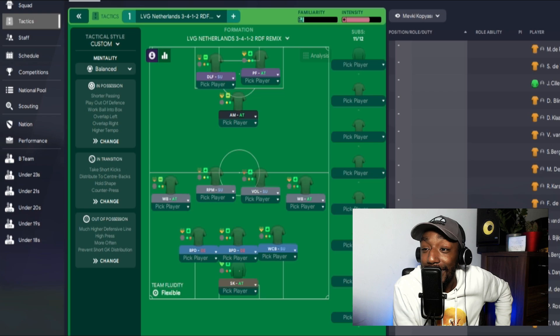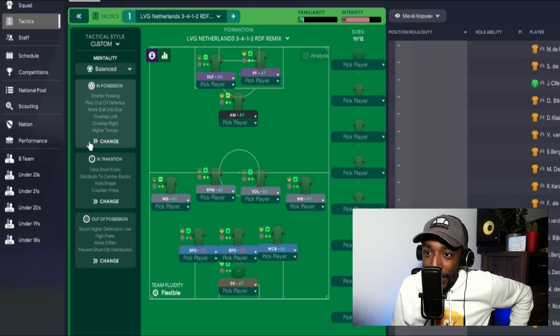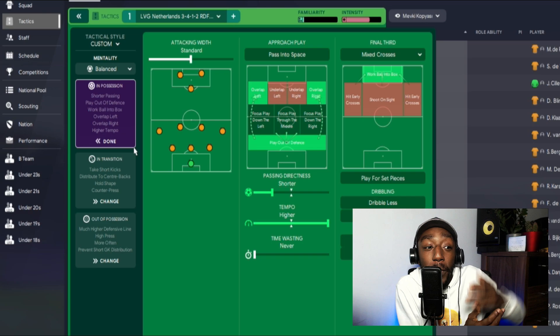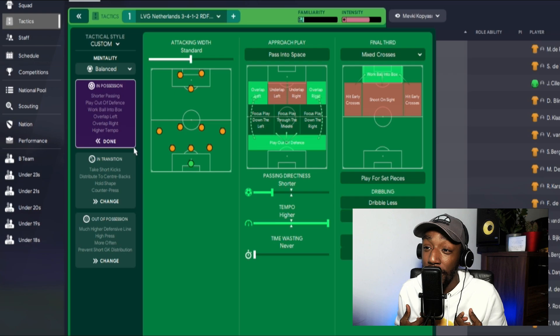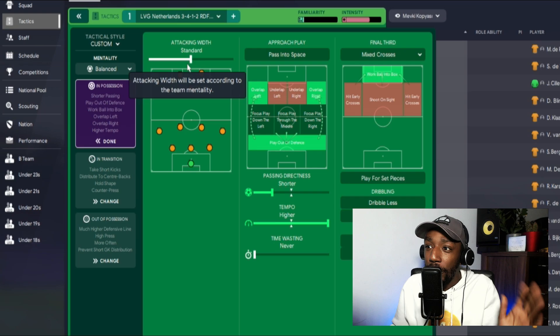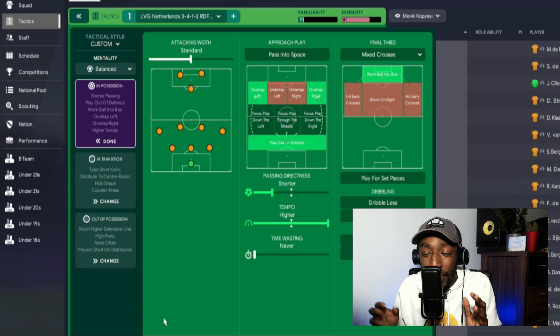Looking at the average positions you can see how high Dumfries is compared to Daley Blind — something I didn't fully capture in Football Manager. Both my wing backs are on attack because it provided better balance in-game. Here is the tactic: named LVG Netherlands 3-4-1-2, the RDF Remix. Mentality is on balance — it's all about balance of the formation. Controlled players were moving to advance too quickly, messing up build-up play. Attacking width is set to standard; approach play we are overlapping on left and right, playing out from the back. Passing directness is shorter, tempo is higher.